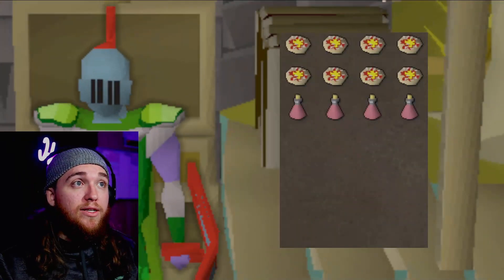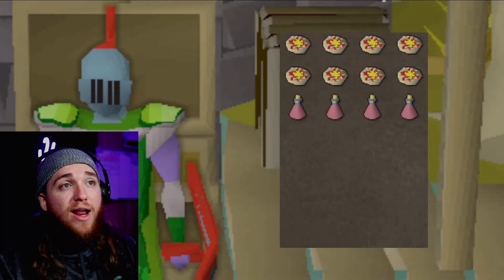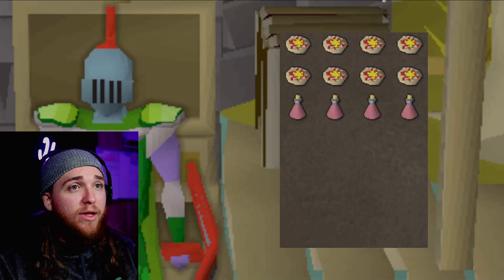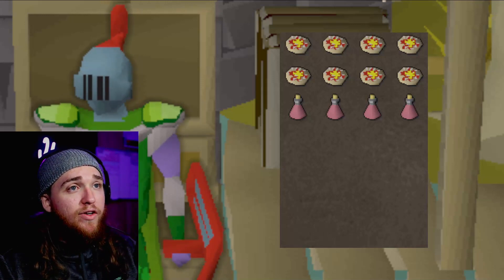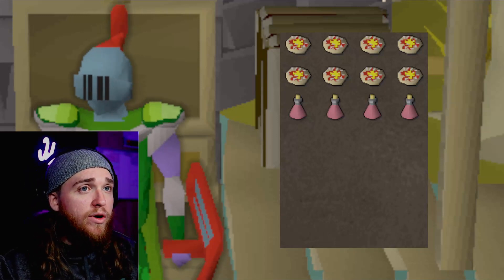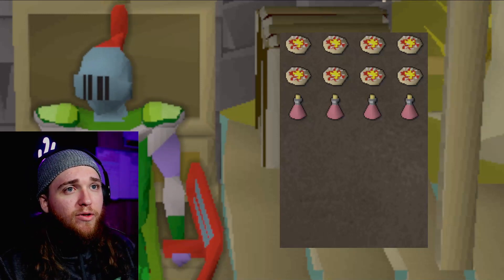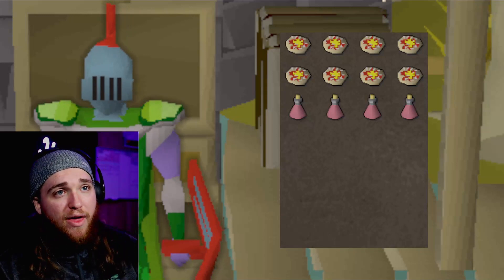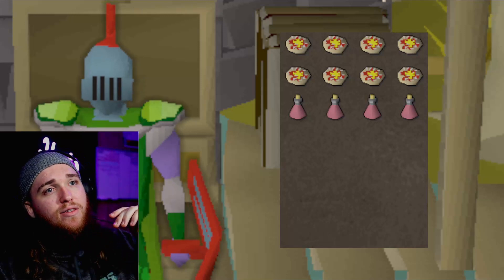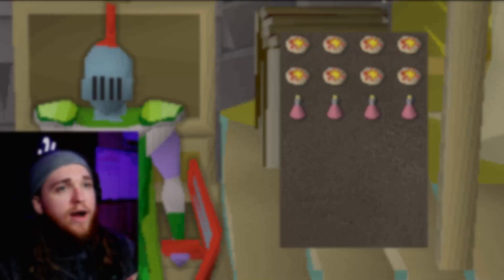Inventory-wise it's actually really simple as well. We're just rocking eight anchovy pizzas — they heal 9 HP per bite, two bites each, making them the best healing food in all of free to play at 18 HP per inventory slot. We're also bringing four energy potions. You only need about three full energy potions to run from the rocks and back — the extra one is a just-in-case for when you've just arrived and you're a little lower on run energy and need to get out of there quickly.